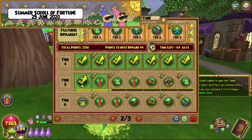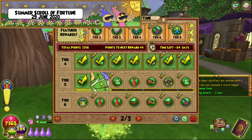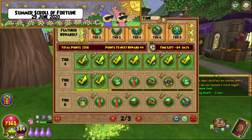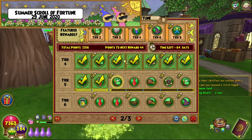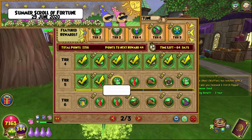The 1110 point reward is a Beast Moon Seed — three of them in fact. And the 1150 reward, which is a Gardening Benefit for three hours, which is actually a really decent reward. We're nearly done with this — probably about halfway I would say. We're currently 44 points to the next reward, 64 days left, and we're at 1156.